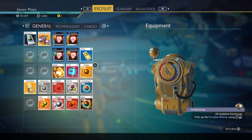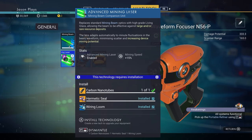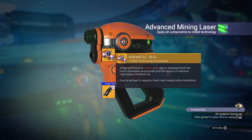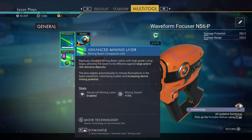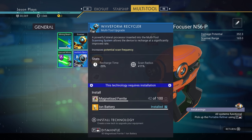I can make a nano tube — I can totally do that! Let's make a nano tube real fast. I don't know why I didn't do that earlier. Now we have a full advanced mining laser — now it works. But to get this other upgrade, we need magnetized ferrite, so we've got to do that.